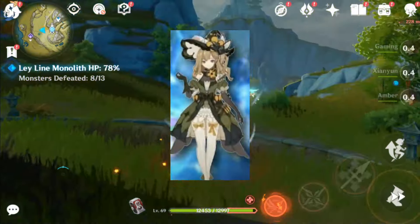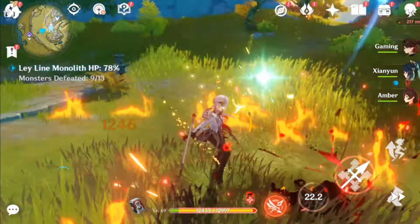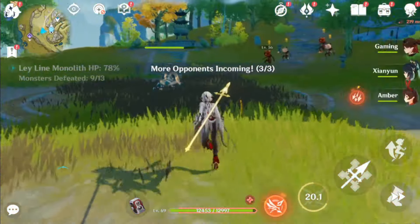Next, Emily is a Dendro character. As for her rarity, it would probably be 5 stars. Yes, there's a good chance we'll see another 5-star character in 4.8.